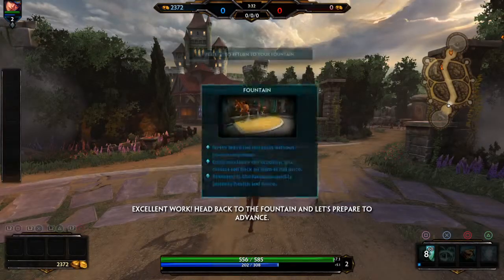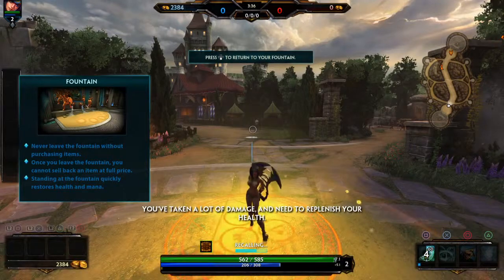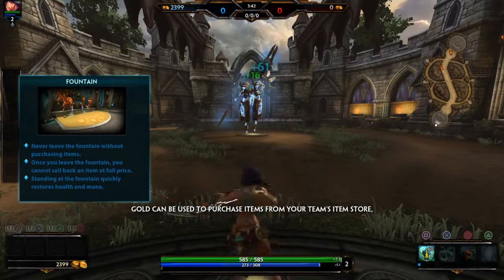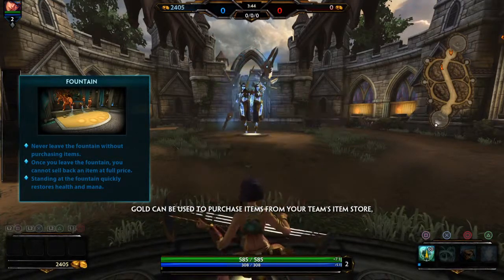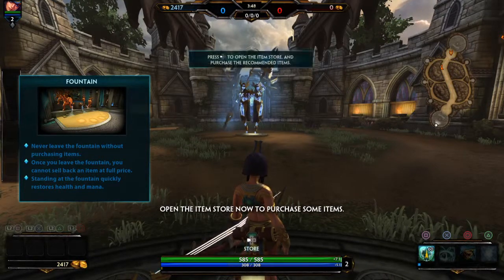Head back to the Fountain and let's prepare to advance! You've taken a lot of damage and need to replenish your health. Teleport back to the Fountain now. Gold can be used to purchase items from your team's item store, but only while you are in your base fountain. Open the item store now to purchase some items.